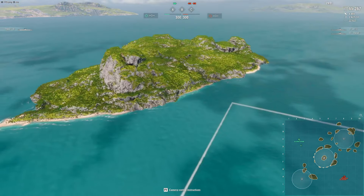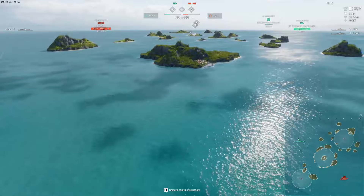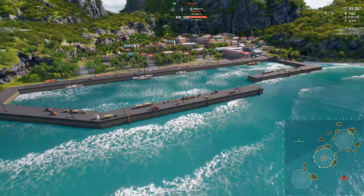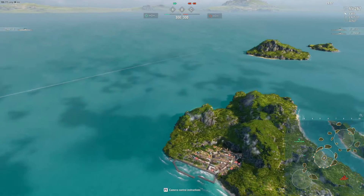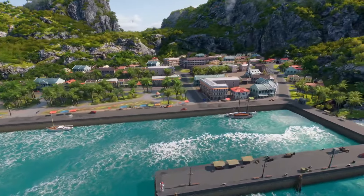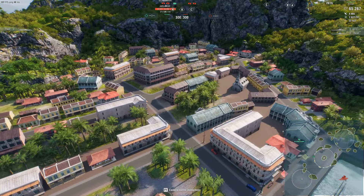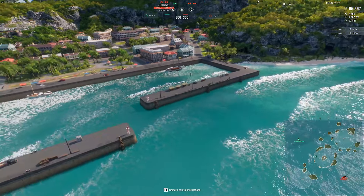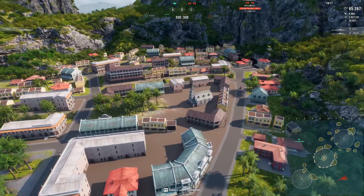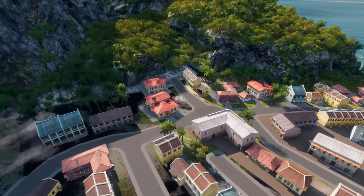Pretty exciting stuff - probably more exciting than watching tournaments, actually. Anyway, so here we are at the north. The most northern island with civilization on it - I'll be looking at all the villages and stuff. This is the first one, on the northern side of the map. There's a little church, some cars, there's a boat and a dock. That's pretty much it - a small village. There's a little red car driving around. You can actually hear the church bells ringing.